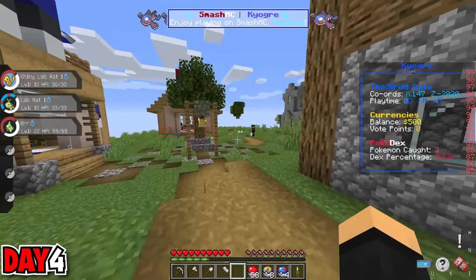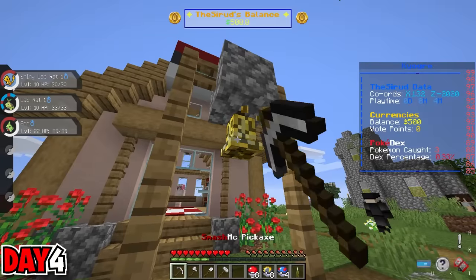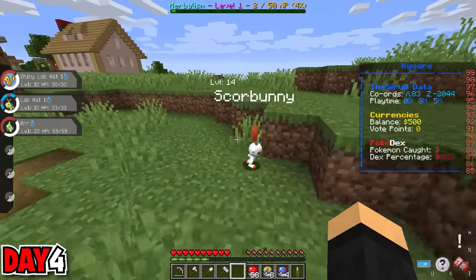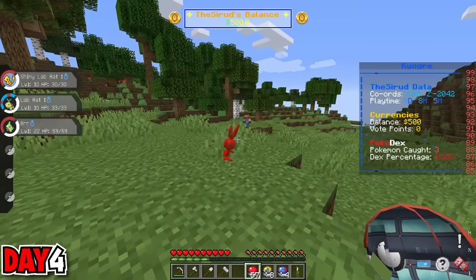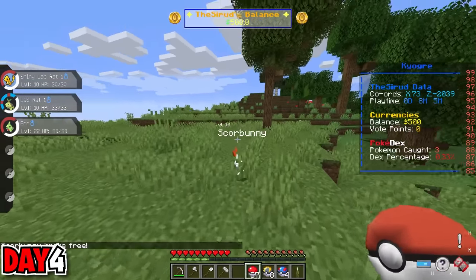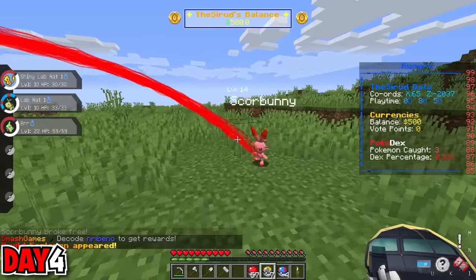Then I stumbled across a village which had already been pillaged by other members of society, so there wasn't really too much left. I did, however, steal the bell and kept moving. Then I randomly stumbled across a Scorbunny, which is not a Pokemon I was thinking of catching at all. But after thinking about it, he actually does have a Pokemon he can fuse with — if I can somehow manage to get my hands on an Urshifu, a Cinderace and Urshifu can fuse together to create Cinder-shifu, and that would be epic.